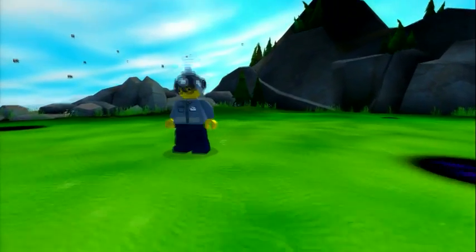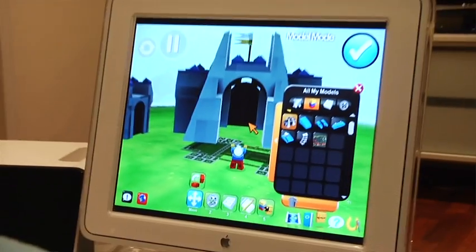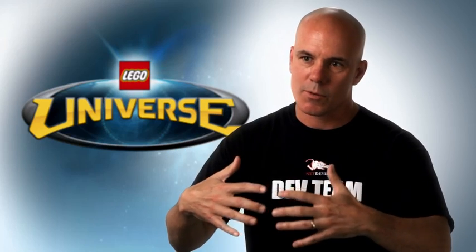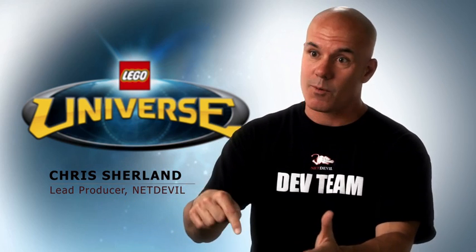Bring your worlds to life — that was the idea. You're going to come in and bring these worlds to life. We had models and you could build, but you could never make them come to life, and now you can. An eight-year-old can build a big castle that really looks impressive with dragons that spit fire. He might not have the bricks or the skill in real life to design that castle, but in LEGO Universe you can bring that all to life, and then we can play together in that world.